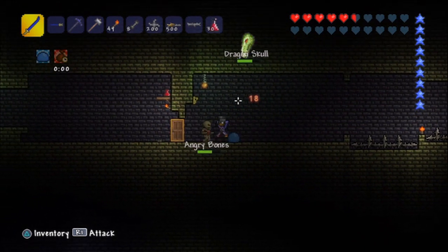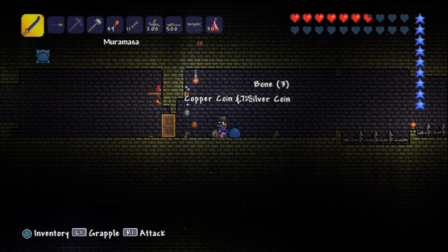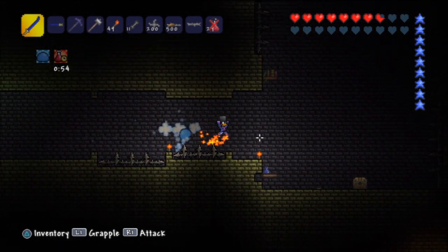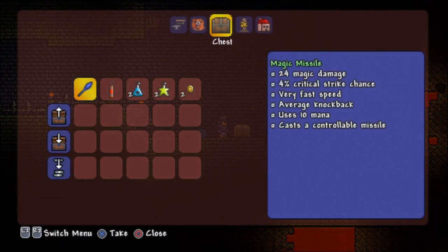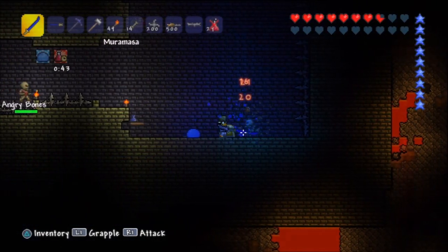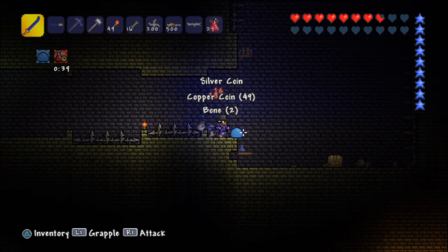Whoa, I took a lot of damage. My weapon went away for some reason — that was not good. That was actually dangerous. These stupid spikes — get out of there. Let's see what's in this chest: a magic missile! There's also a thorns potion. Come on, get out of there — I'm busy looking at my loot, but I do need these bones.